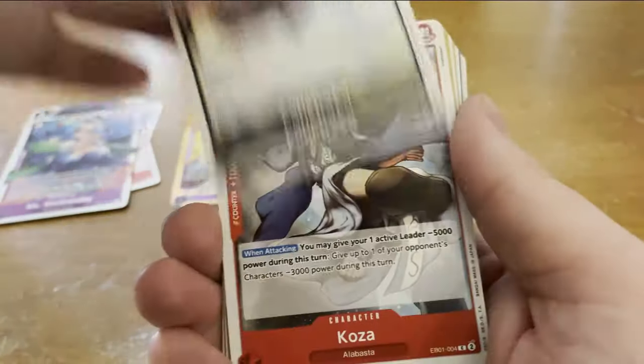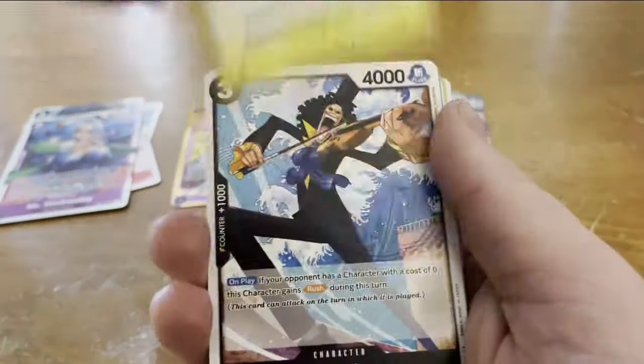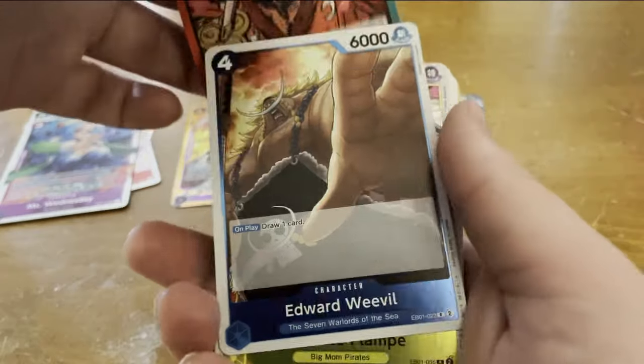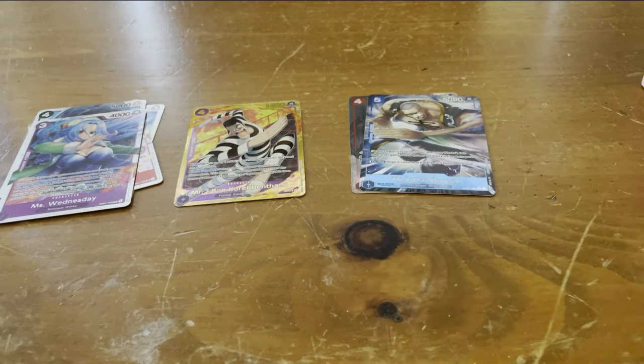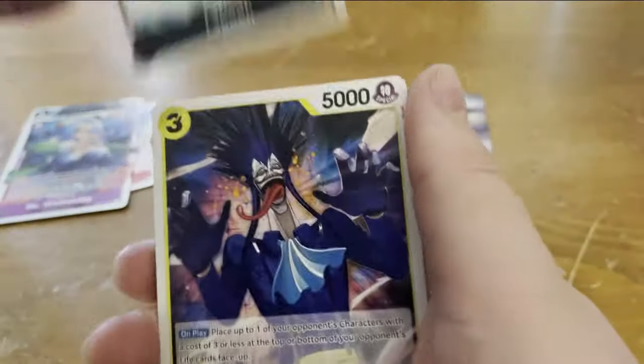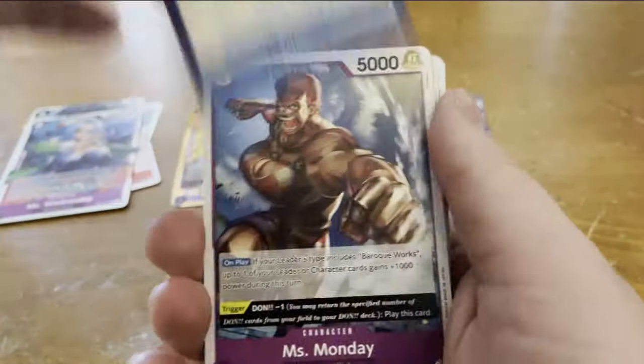Come OP07, I kind of want to build Kuros or Rebecca. Honestly I think we can build either of those right now just with EB-01. I know Okama Way lets you switch the target of one of your characters' attacks to another character, which is really useful. You can set up one big unkillable character and all their attacks go to that one thing — if you have enough Okama Ways, that could be very useful.